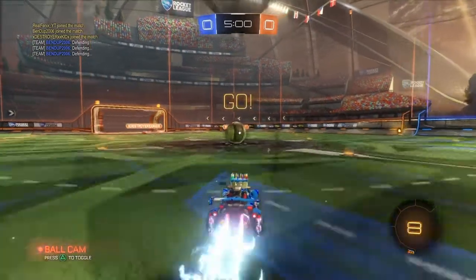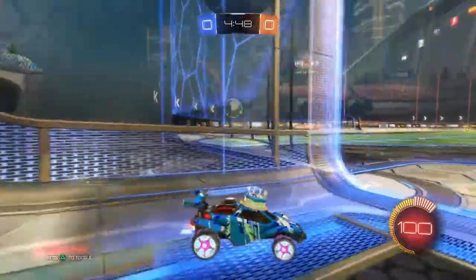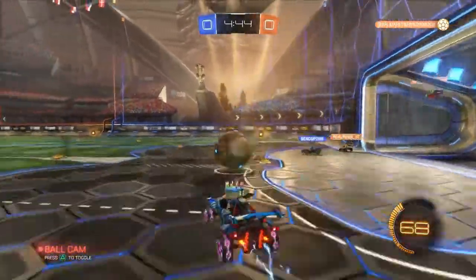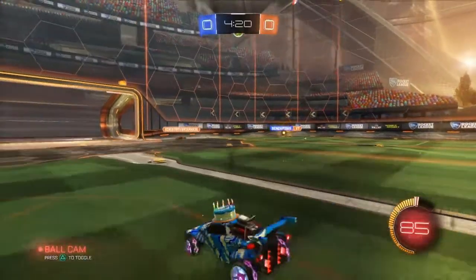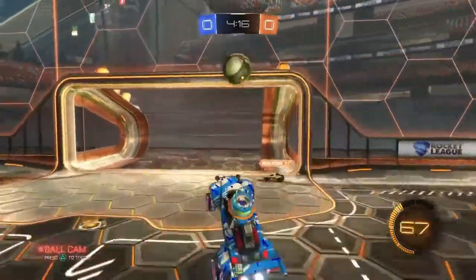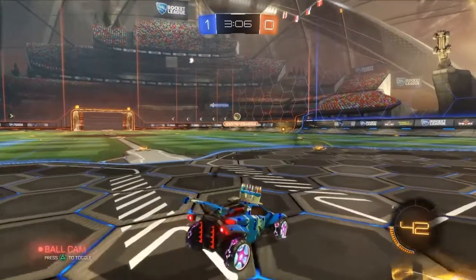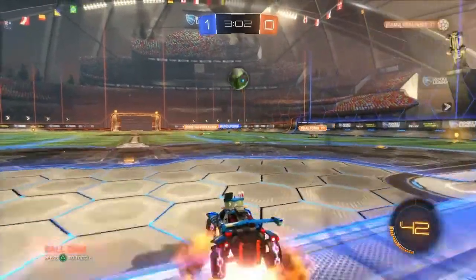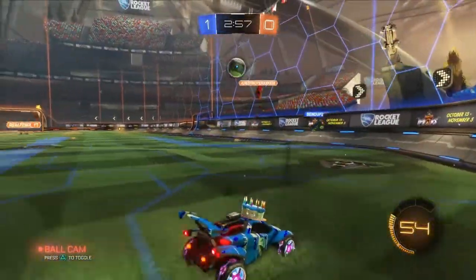Both teams — Ben Dupe and Destroyer Kid — are kicking off their season. Team Destroyer Kid starts with a great offensive chance, but they're denied by the crossbar and a big clear by Carter. Right after that, team Ben Dupe goes on offense. Ben centers the ball, then Carter gets a great opportunity for an aerial goal and he finishes it. Then team Destroyer Kid gets another chance, but Carter makes a great epic save worth plus 75 score.